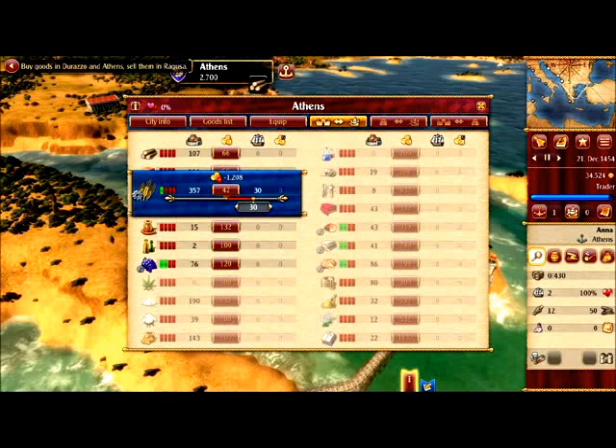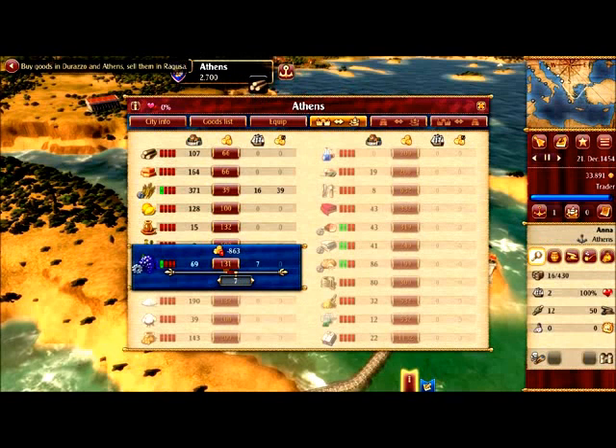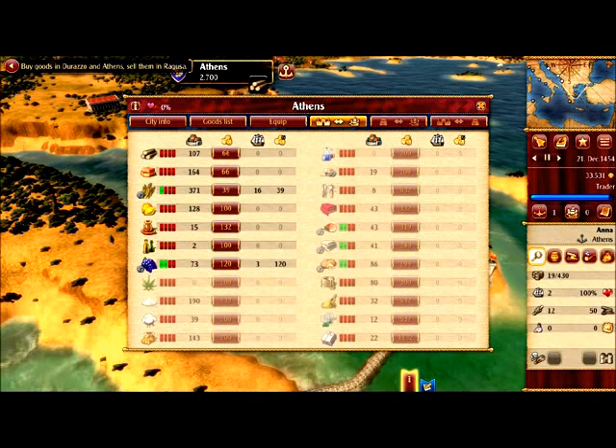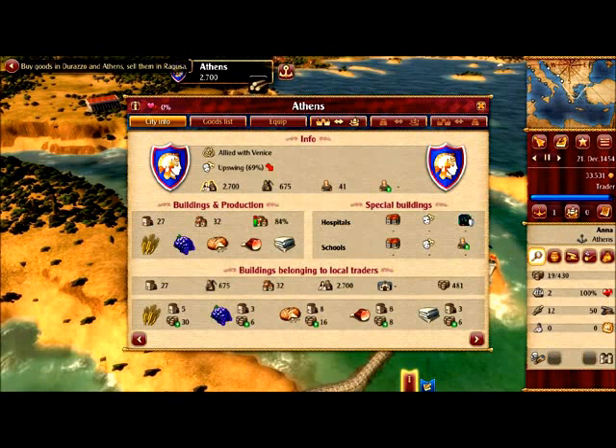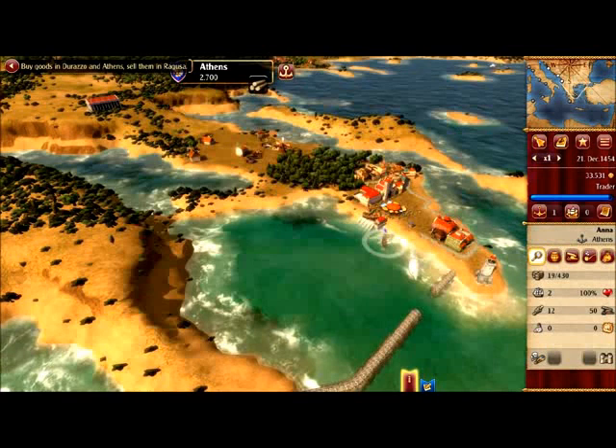Let's get some grain — I only want to buy it at the price of 39, so that's only 16 for now. I'll take some wine too. Then I need to wait until they add more. The time is paused when you are in the trade window, so I have to close it.